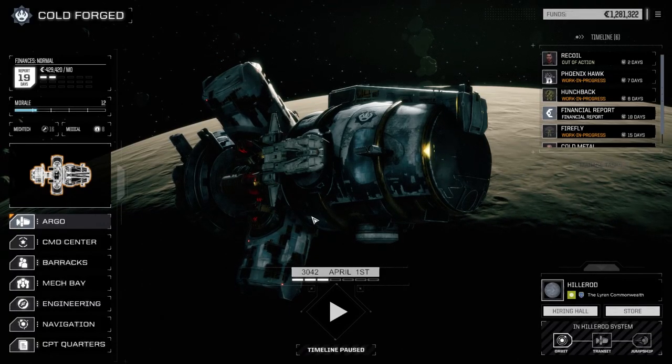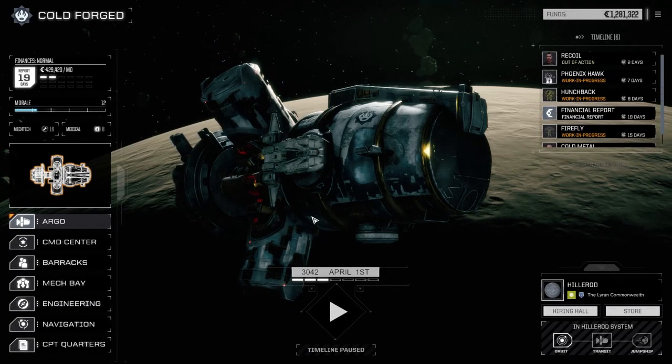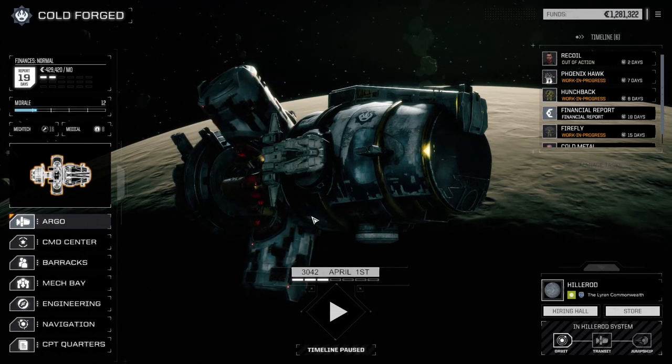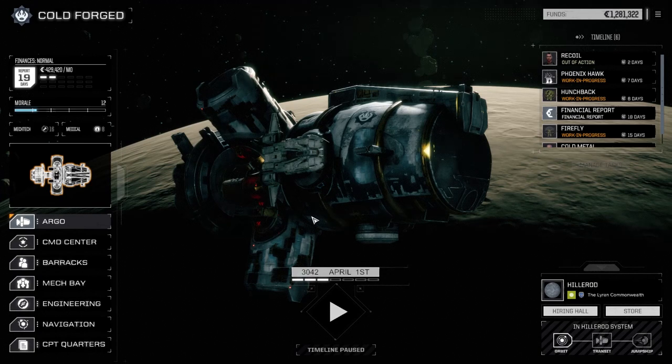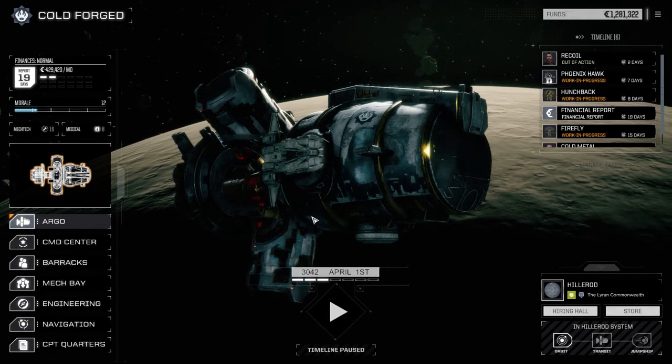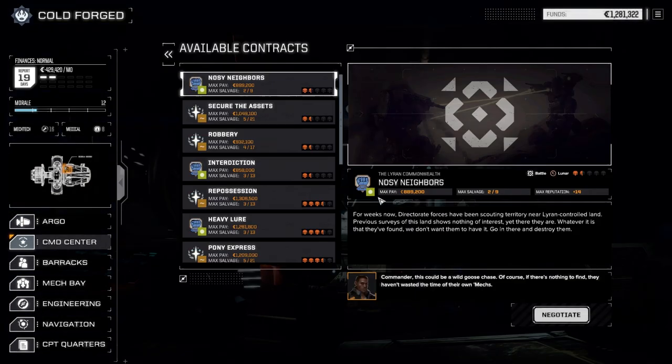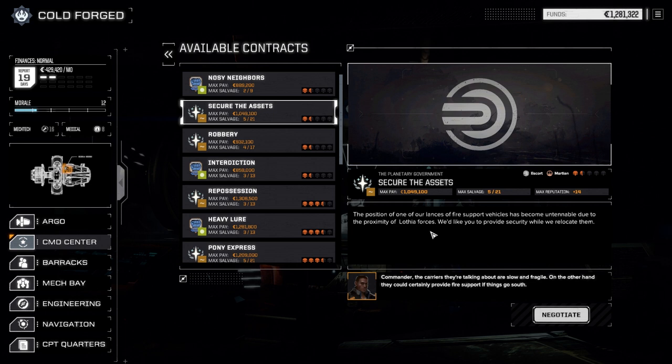Hey everybody, welcome back to another episode of RogueTech Coldforge. Last episode we used our light lance with Pylon as the leader to get some C-bills and salvage. This episode we're doing the same thing again — got a few more contracts on this planet. There's Noisy Neighbors, Securing the Assets, and an escort mission with really good salvage.